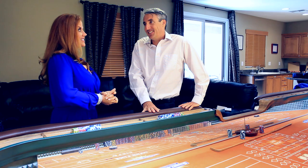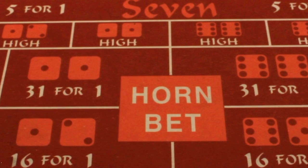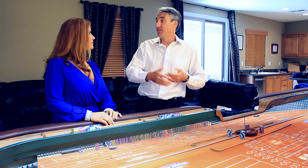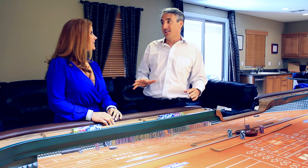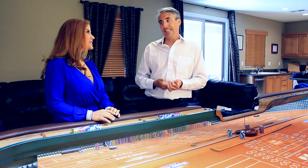What's the 'any craps' bet? It's still awful, but not as awful as the seven. The craps numbers are two, three, and twelve — those are the numbers that cause you to lose on a come-out roll. A lot of people use it as a hedge on the come-out. It wins on a two, three, or twelve, pays eight for one, and carries a house advantage of 11.11%. Have nothing to do with that one either.